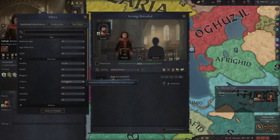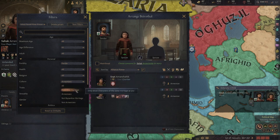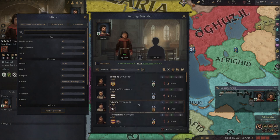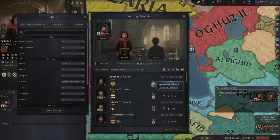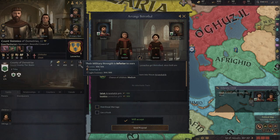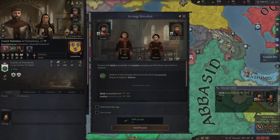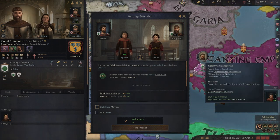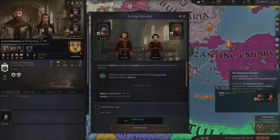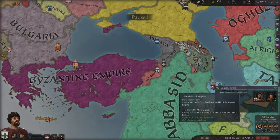Let's broaden to Byzantine heritage and keep sorting by alliance power. The county of Demetrius looks like our best bet — she's not great, not bad, just average. This man will accept; he has 611 troops, which is not terrible. He is going to take a while to get to us geographically, but that doesn't matter much, because anyone looking at us from the outside might think he's quite a lot stronger than they figured.